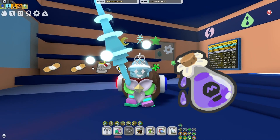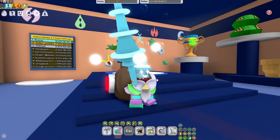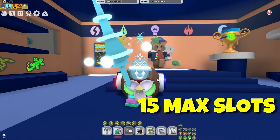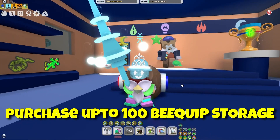When you do Dapper Bear quests you're going to get more bee quip case slots — every two quests — up to a max of 15. If you already have the bee quip slots, you'll get ticket planters instead. You can also purchase up to 100 bee quip storage slots with tickets.